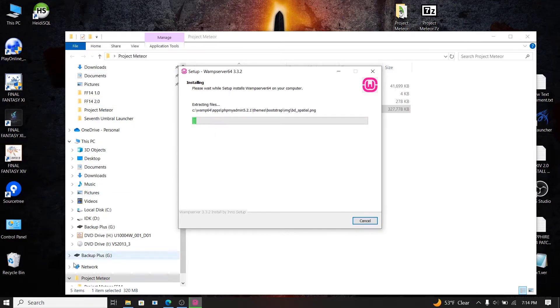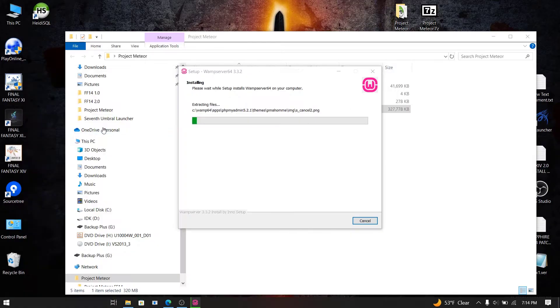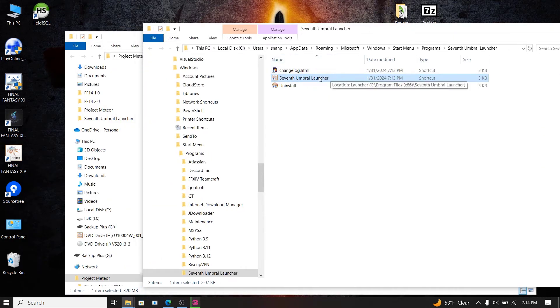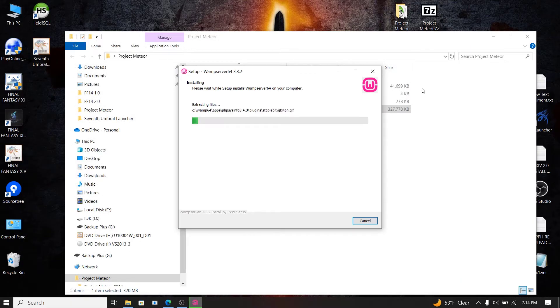While that's installing, go to your search bar and search for the 7th Umbral Launcher. Right-click it, then open its file location. There's a shortcut there — drag that shortcut to your desktop just to make things easier down the road, then close that window.